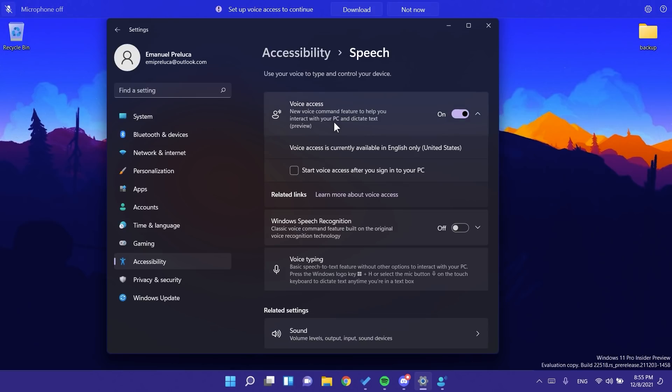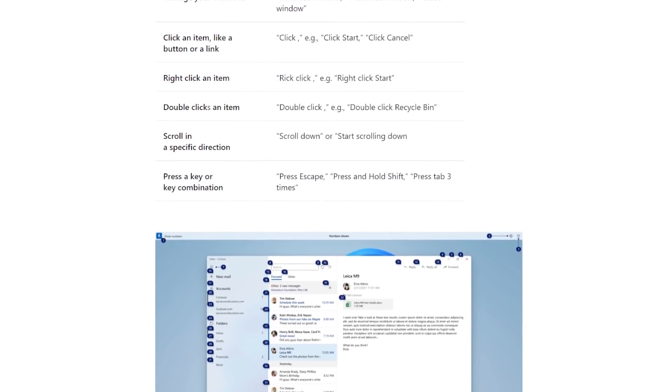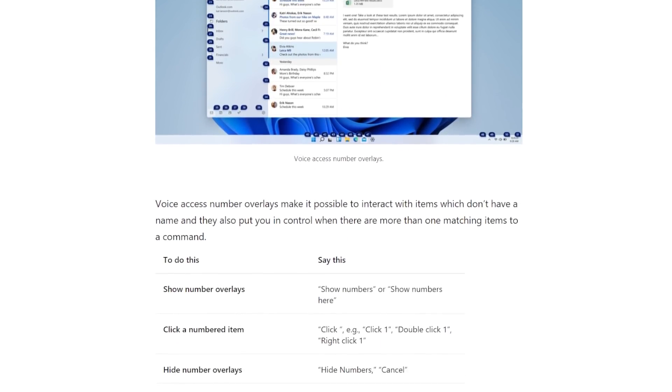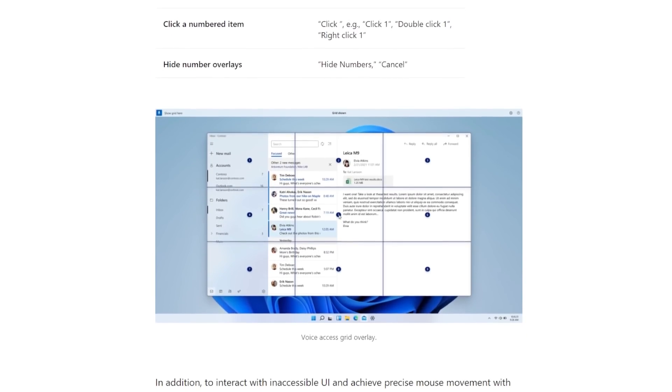In the article below in the description you'll find more info about how to use the Voice Access feature, including instructions on completing common tasks in Windows. You'll also see screenshots showing Voice Access number overlays and the grid overlay. We won't go in depth in this video as it could take a while, so we'll move on to the next feature.